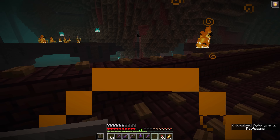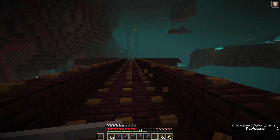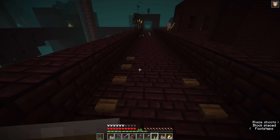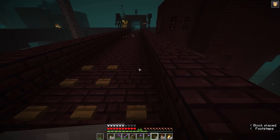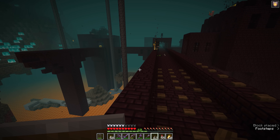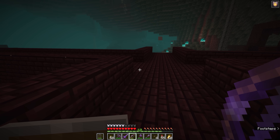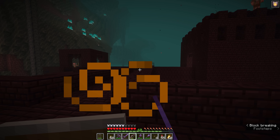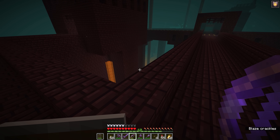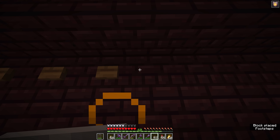The zombie piglins here have actually spawned further down and walked to this crossroads, so this crossroads is now virtually spawn-proof. With the blazes neutralized, the only things we need to worry about in this nether fortress are skeletons, wither skeletons, and magma cubes. You might also find ghasts occasionally shooting from the soul sand valley, but as long as you keep a keen eye out, this process should be relatively painless. Looking at the area we've got, we actually have an intersection there and there which I think are going to be ideal for our wither skeleton farm - this area is going to be the spawning platform.